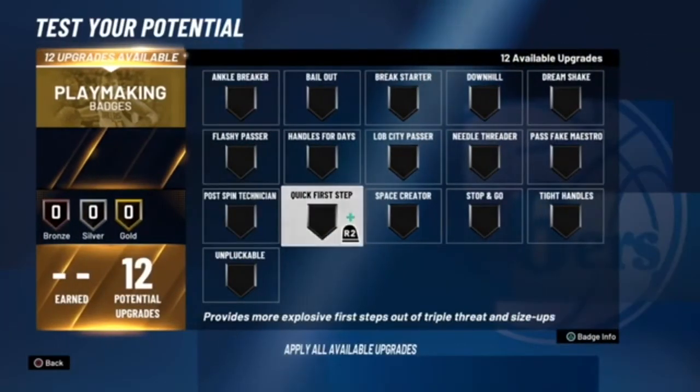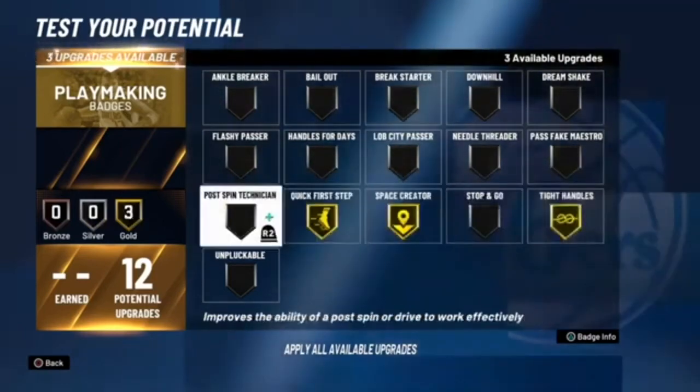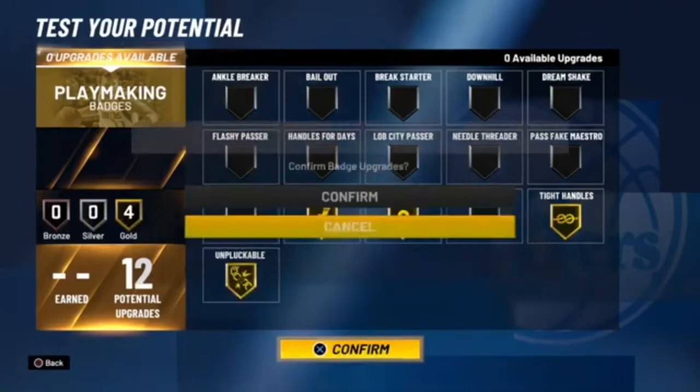With your playmaking badges, you want Quick First Step on Gold, Space Creator on Gold, Tight Handles on Gold, and Unpluckable on Gold.